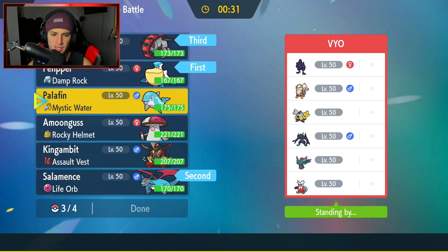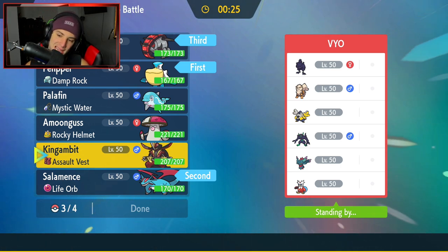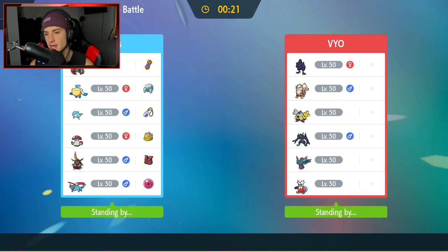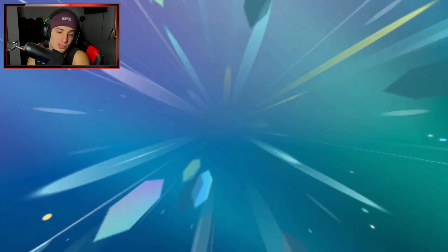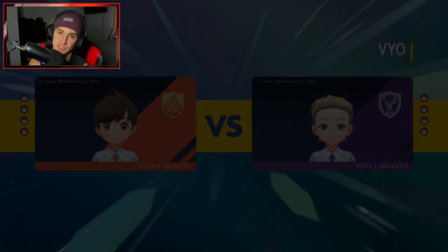Hopefully we get rolling in match number one and grab a victory to get this video started. Iron Treads is probably one of the most underused Pokemon in Series 2 — you don't see it too much considering other Paradox Pokemon are a little bit better, but I still feel like Iron Treads' stats are pretty solid. They end up leading Grimmsnarl and Iron Hands — two Fake Out users, which could be scary, but I feel like we have to drop a Hurricane.